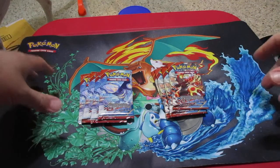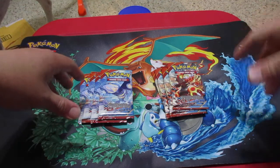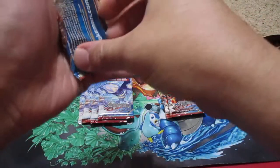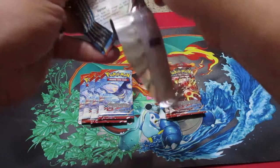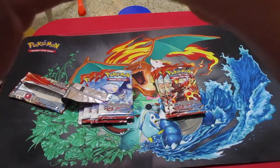Alright guys, we're back with part two. We're trying to find Primal Groudon — we already found Kyogre — so let's see if we get it in this one. Got eight packs here of XY Primal Clash. It's the only thing that stores seem to be carrying now until they get their stock back up.